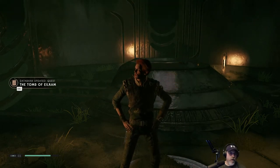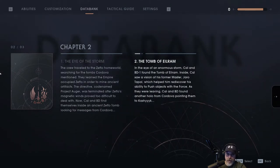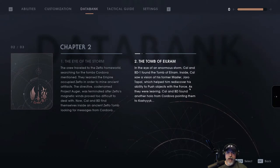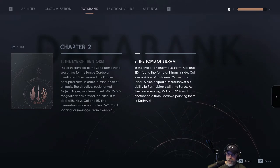All right, we're going to the Wookie homeworld - the Tomb of Eilram. In the eye of the enormous storm, Cal and BD-1 found the Tomb of Eilram. Inside, Cal saw a vision of his former master Jaro Tapal, which helped him rediscover his ability to push objects with the force. Cal and BD found another holo from Cordova pointing them to Kashyyyk. If you guys didn't know, we learn very early on in this game that Cal's connection to the force is damaged, so he has to relearn skills. We already knew the slow, learned wall run, and just learned force push. Eventually we'll also learn force pull, then we have all our force skills.